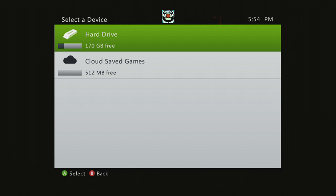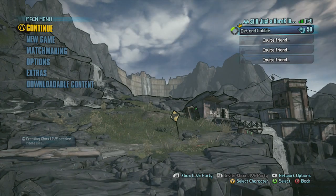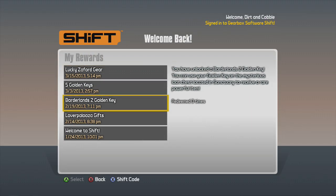That is the PlayStation 3 code — you can find it on the Gearbox official Facebook page under their status. Alright, click on hard drive and let's type the Xbox one in as a shift code.